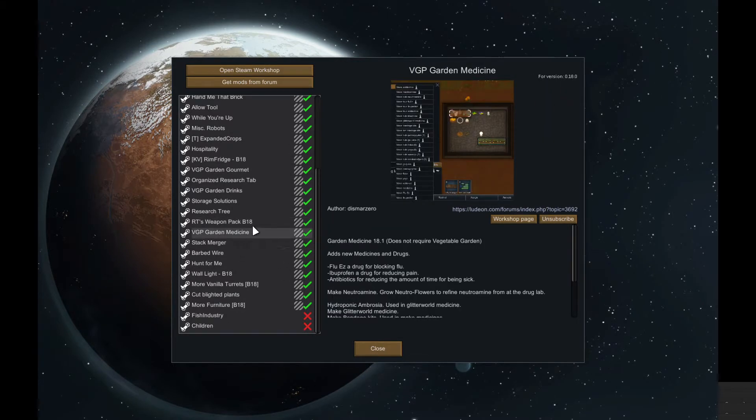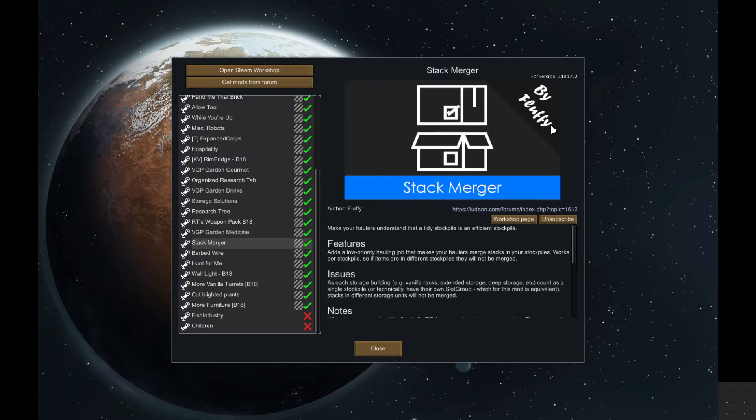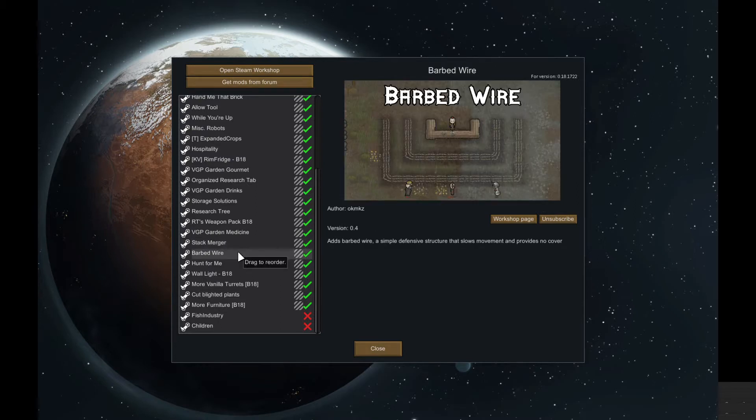Garden Medicine — so you can actually grow things you need medically. Stack Merger just means your stockpile will always be consolidated — say all of your corn is going to be in one place, not 23 in one spot and 34 in another; they will automatically stack for you and make it a little easier. Barbed Wire — I just thought it was kind of cool, and we have used a little bit around one of our walls.